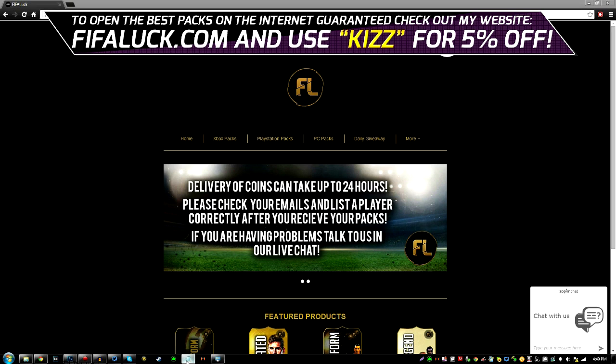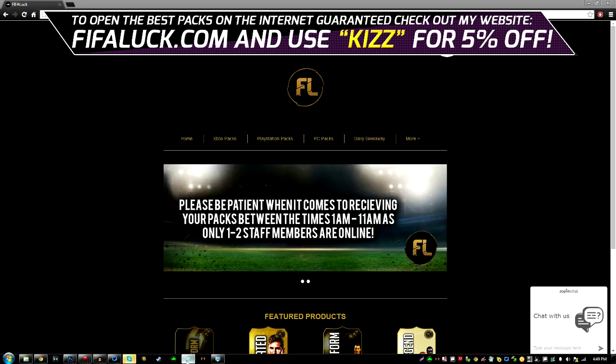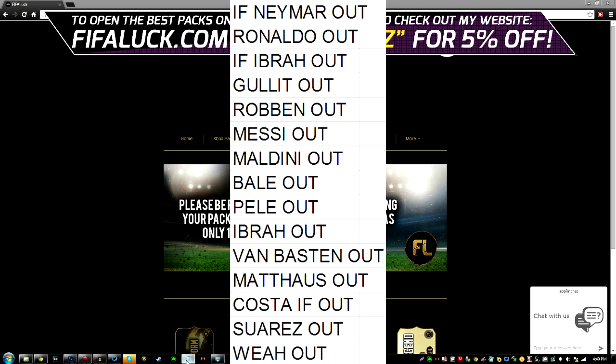The link for the website and a discount code will be in the description also. So basically the website sells a variety of packs in which you can pull legends, 85 rated plus in forms and expensive players. You won't find a better pack website than fifalut.com.